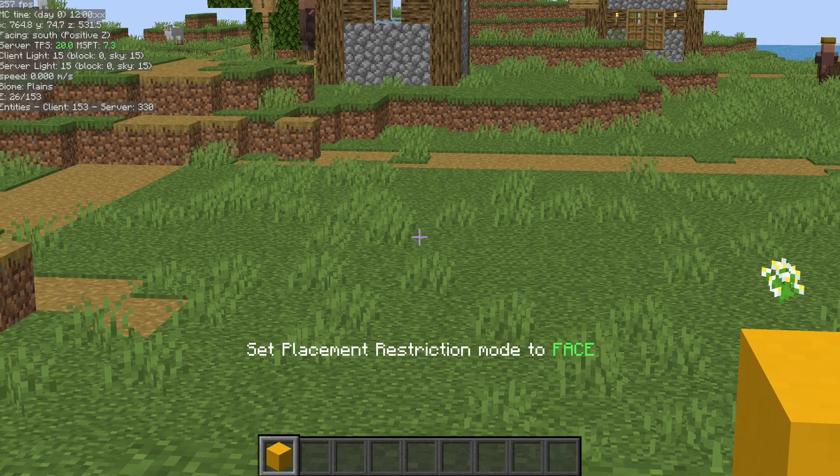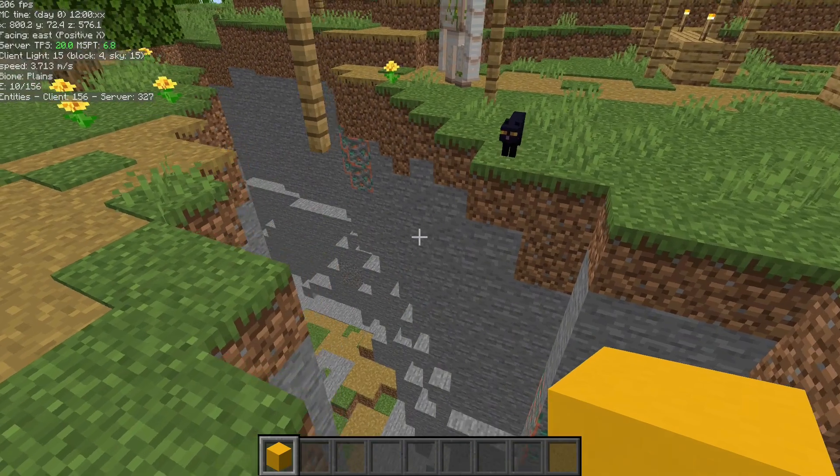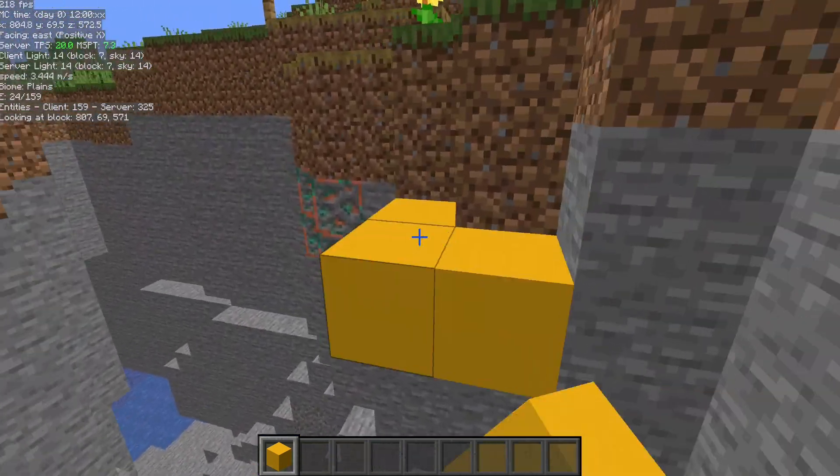Z1 is Plain, 2 is Face, 3 is Column, 4 is Line, 5 is Diagonal, and 6 is Layer. I prefer Face, but Layer is also really nice when you have to fill in just a specific layer of something.